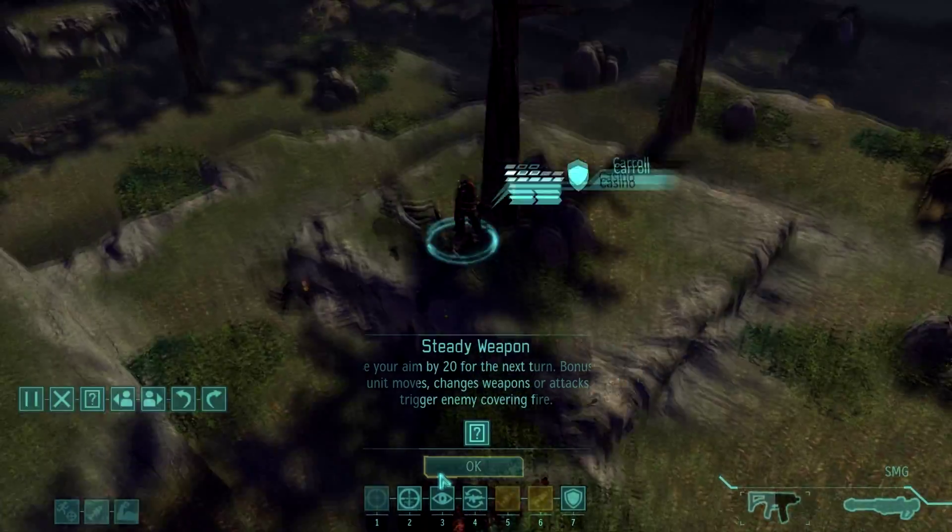I'm going to advance slightly this way. Get you on that side so you're not likely to get flanked — you can apply holo targeting or kill the guy. That works too. You've got a kill and I definitely got a promotion.